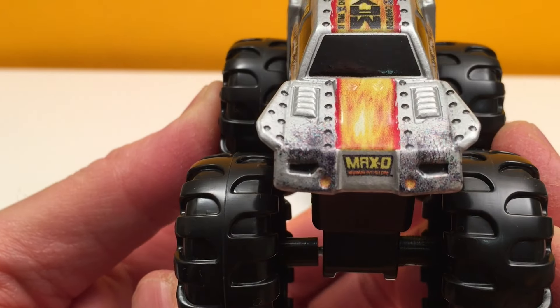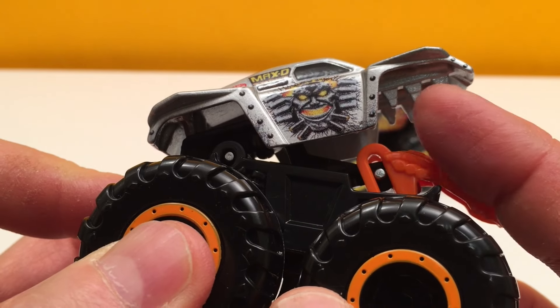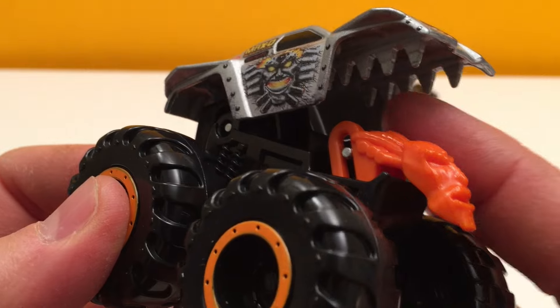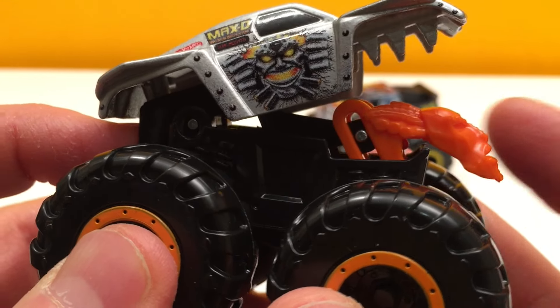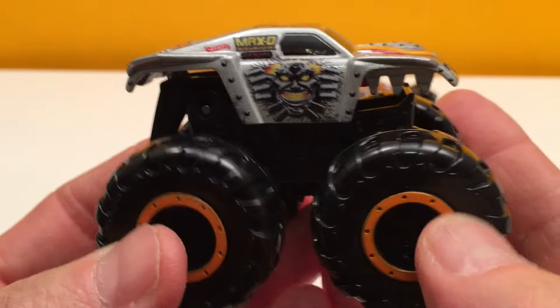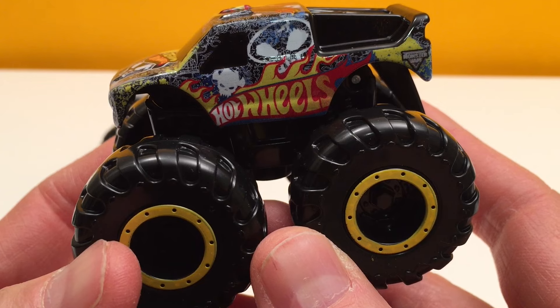That button is going to unleash the monster — look at that, it's a Max D monster! And if you notice, it's got fangs on top that go through four rows back. It looks like he's got jaws there, and when you press it, it releases the real Monster Mutant. That's awesome — I like that. That's our Max D.